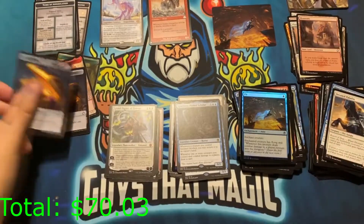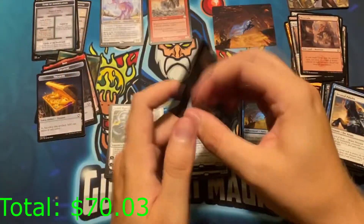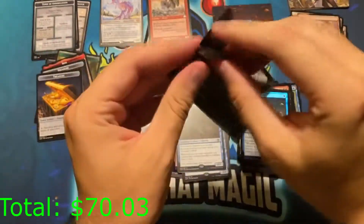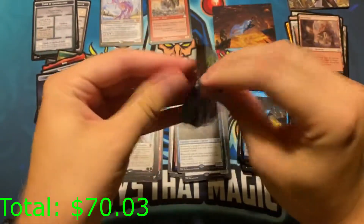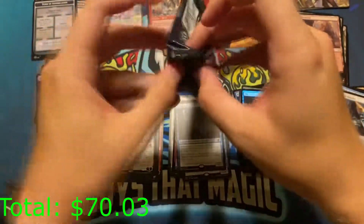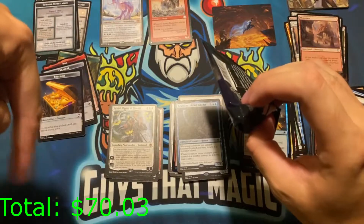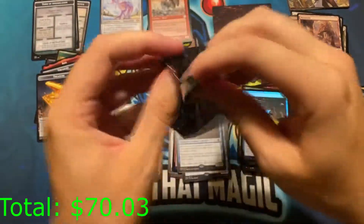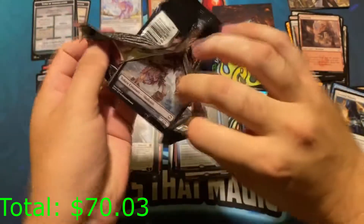Treasure token. We're doing pretty well so far — I think we're getting our money back. I only spent a hundred and forty dollars on this box, so hopefully we hit a hundred and forty in value. Come on, we can do it.